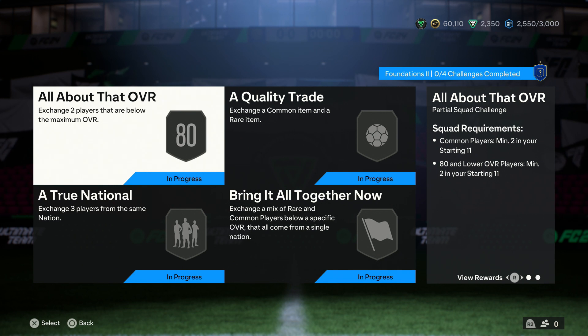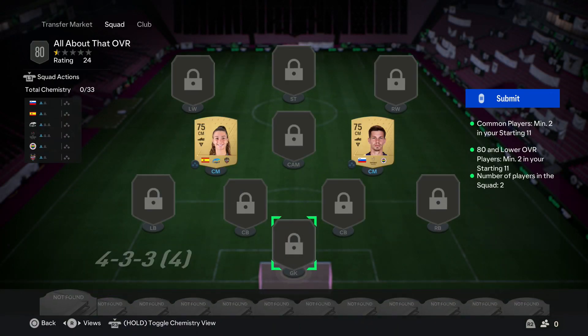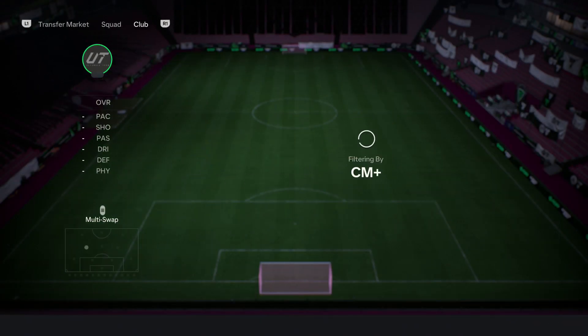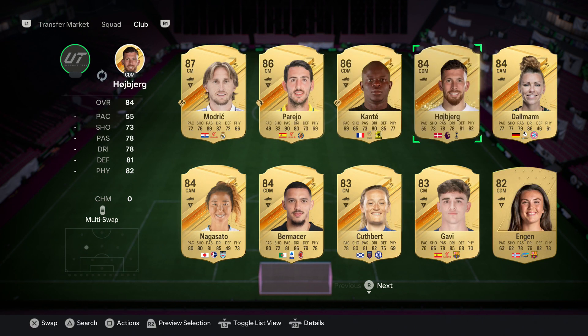First of all we'll look at 'All About That Overall.' For this one we just need two players that are common. We looked at common last time around but we'll have a little look again. Most of the cards on this screen are rare — you can tell by the better finish, look, and shape of them. However, the card in the bottom right is a common card; it has a more basic look and shape, and that is the difference between the two.